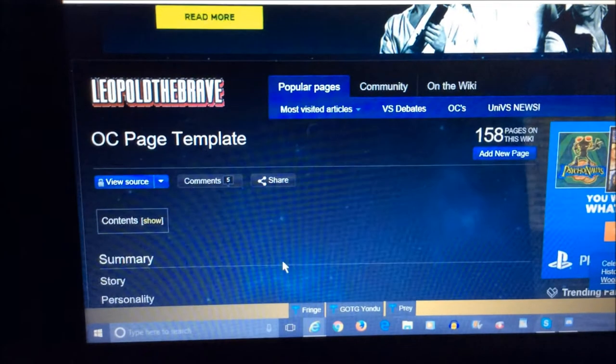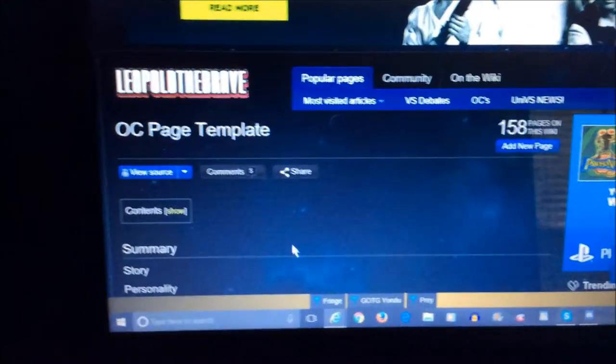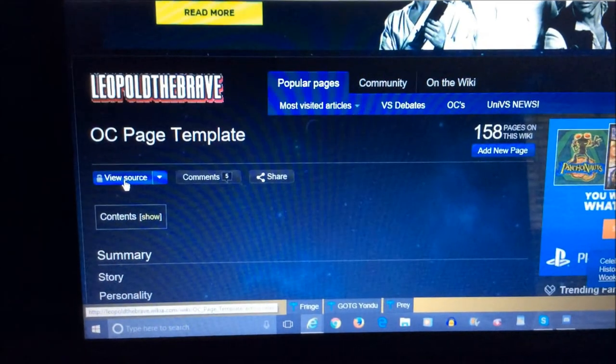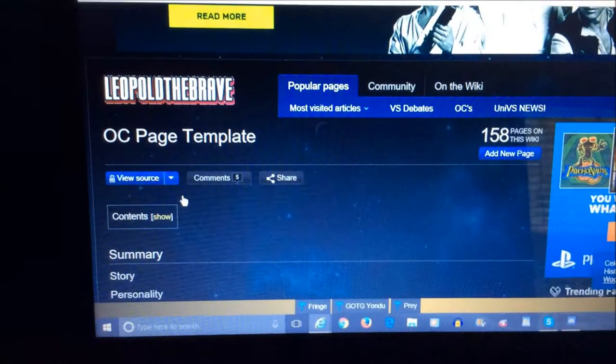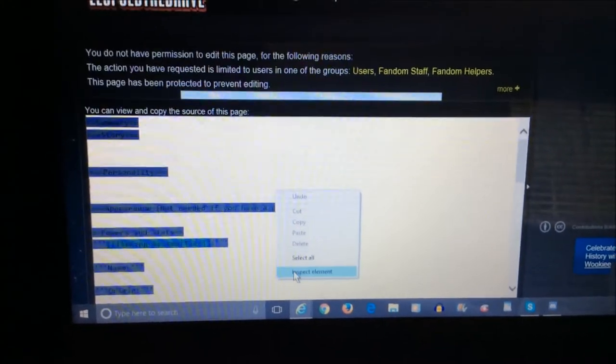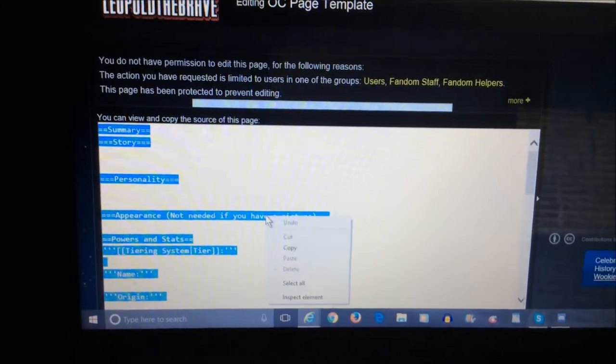Now listen closely because this is the important part. For some reason there are two different editors for the website — I don't know why and I don't know how to fix it. But if your editor looks like this, just copy everything from the OC template page as normal, as you see it. But if your editor looks like this, you must click the view source button on the OC template page and copy everything in the white block of text, then paste it in the editor.